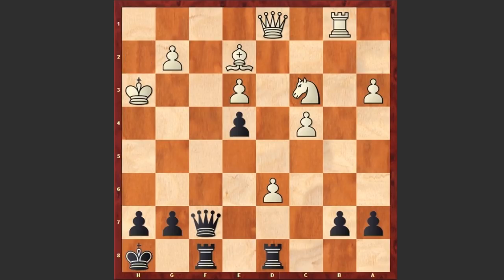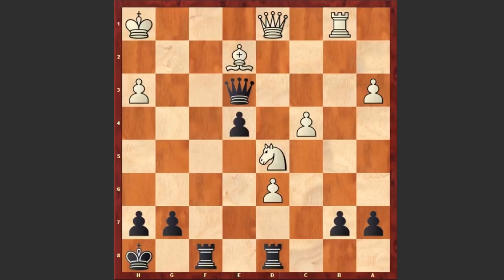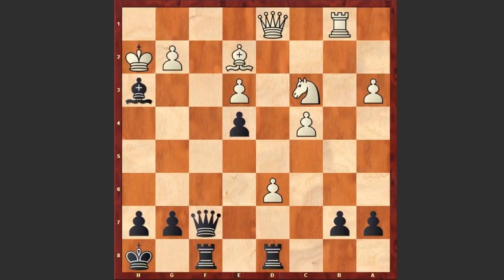For example, if king takes h3 then queen e6 check; if king h2 then queen e5 check, winning the knight. Or after bishop takes h3, if g takes h3 then this can be even more dangerous because the white king is now exposed. If king h1 then queen takes e3 and white must surrender the knight — otherwise if knight d5, then simply queen takes h3 check, king g1, queen g3 with the rook coming and white king can get checkmated. That's why after queen takes e3 white should play bishop f1, and after queen takes c3 black still has a huge advantage.